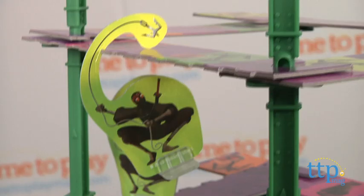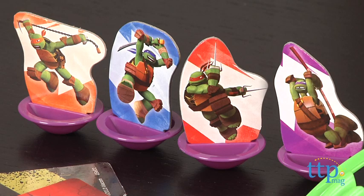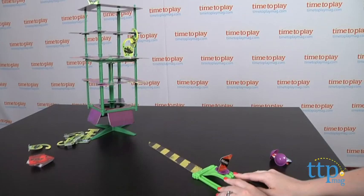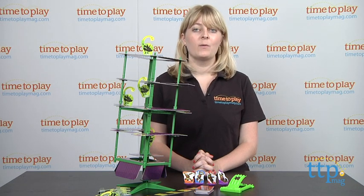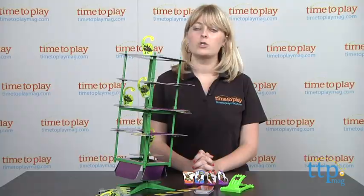You put four ninjas on the tower, one on each level as we have done here, and then you take turns launching your turtle player toward the tower. If you knock down a ninja, you get to keep it and place another one on the tower. When there aren't enough ninjas left to have four ninjas on the tower, the game is over and the player with the most ninjas wins.